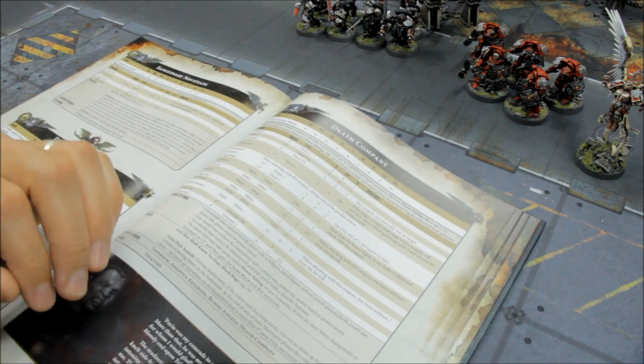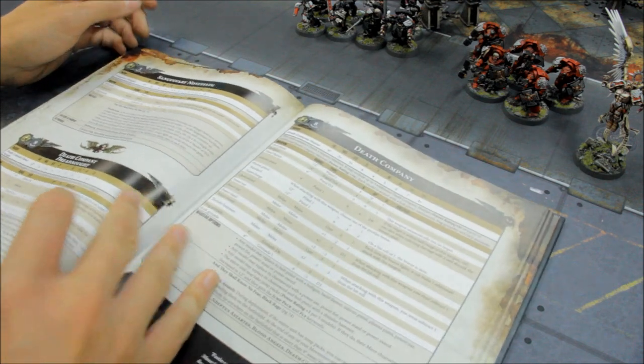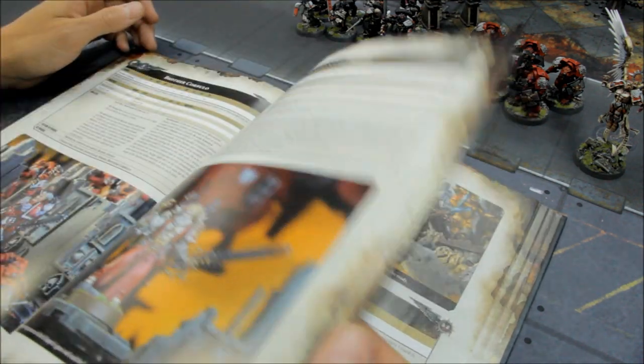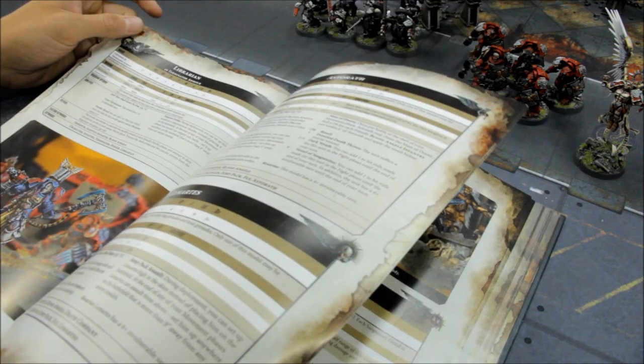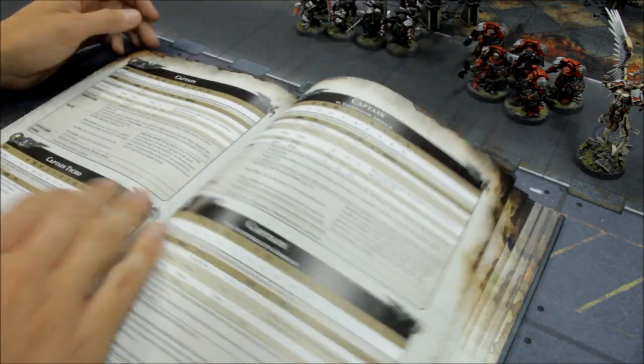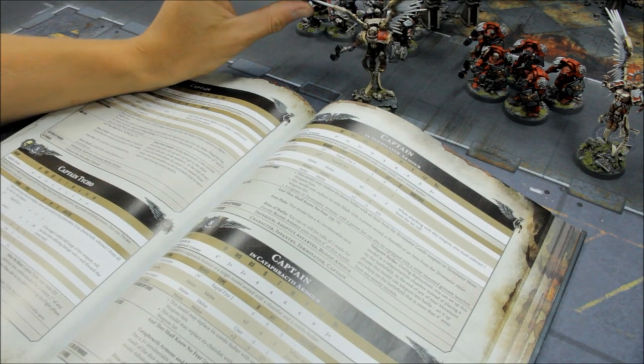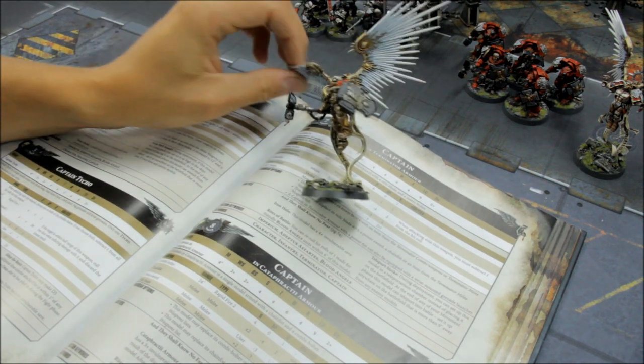Number 2. By all means, if you agree or disagree with these, or there are other units you want to talk about, leave that in the comments section. I've gone for the Captain — the famous Blood Angels Smash Captain combination. There he is — Lazarus Dawnhammer, as he's been named.